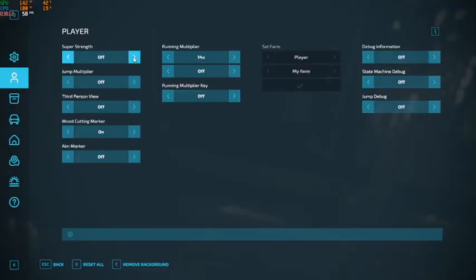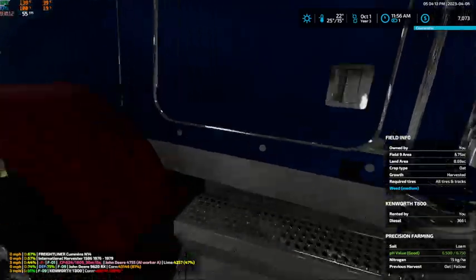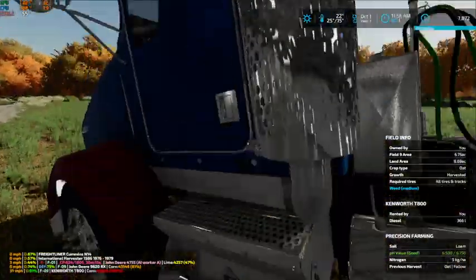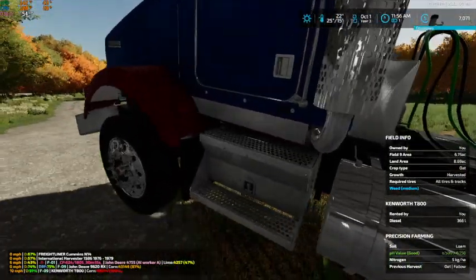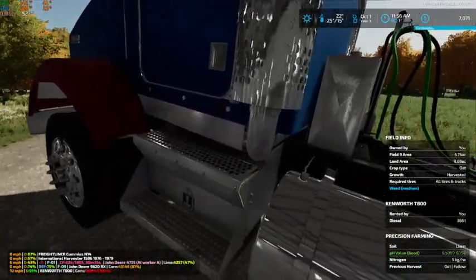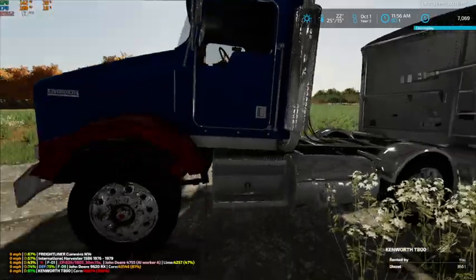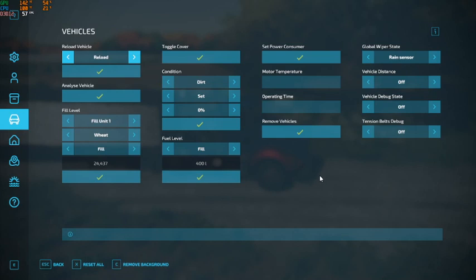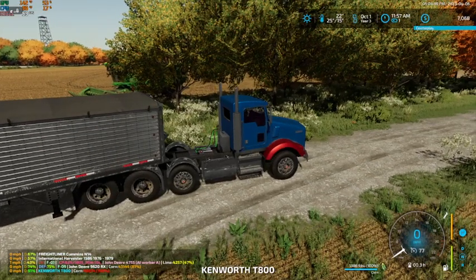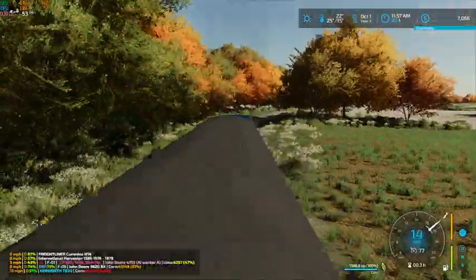We'll use the super strength and get us out here onto the road. And then we've got to hit reload vehicle. There we go — let's get out of here.